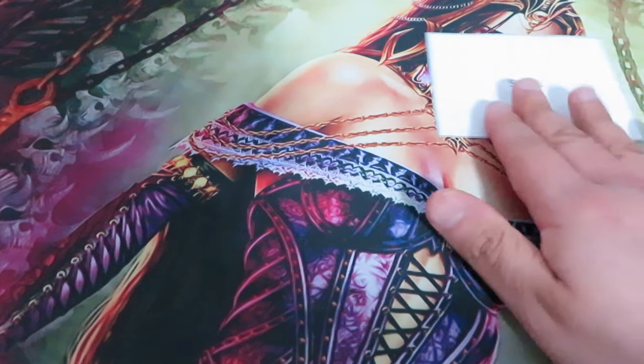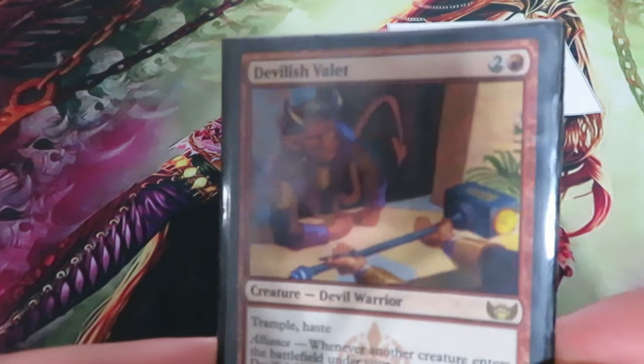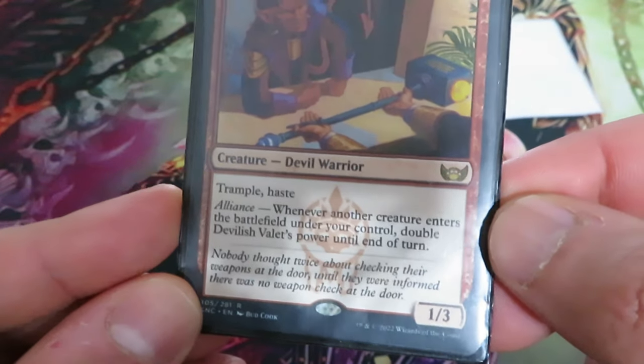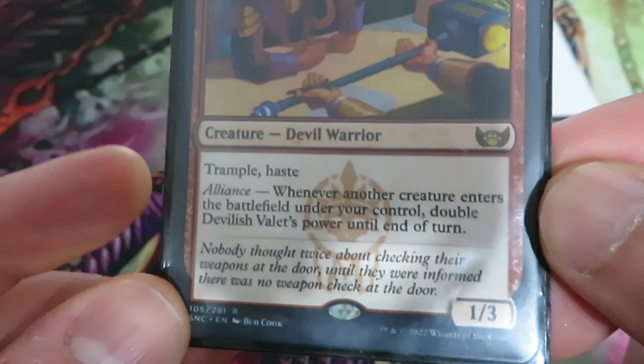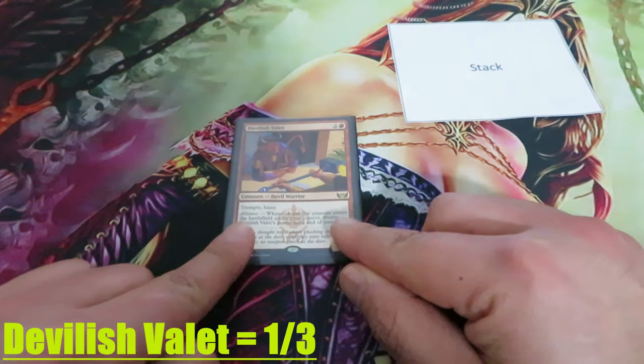Let's build our battlefield. Let's put in play Devilish Valet. For 2 and 1 red, it's a 1/3 Devil Warrior. It has Trample, has Haste, and has Alliance.